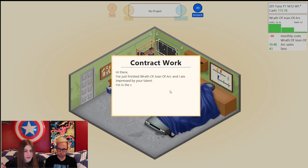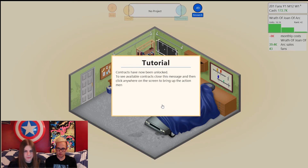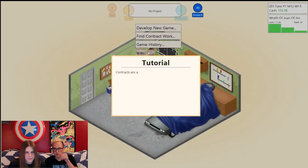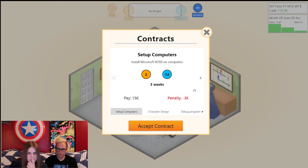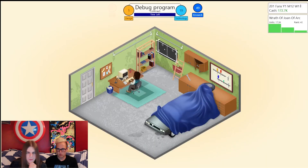We've almost got 50 research points. Contracts have now been unlocked. D-Lub program — we get a lot of research points for that. Accept the contract. We need research. Oh, that's technology points, actually. We're doing good — we're sitting on a good amount of change, over 200K in the bank. They gave us 21,000 for the contract.